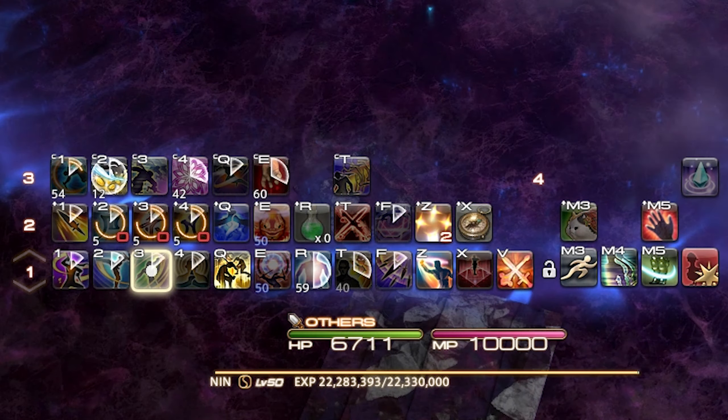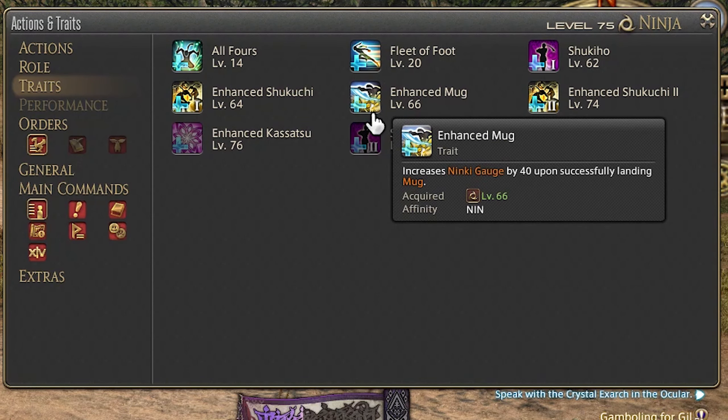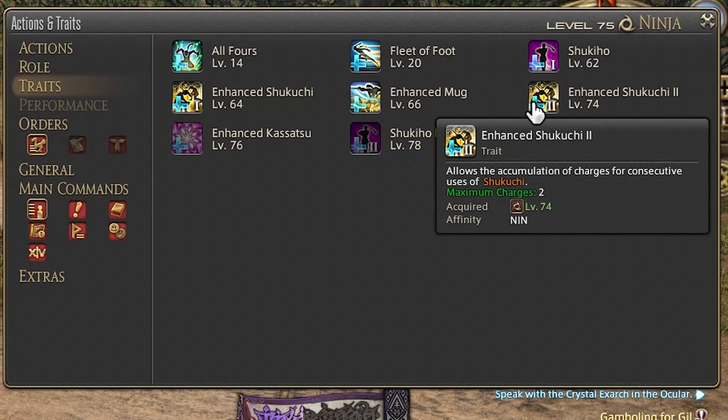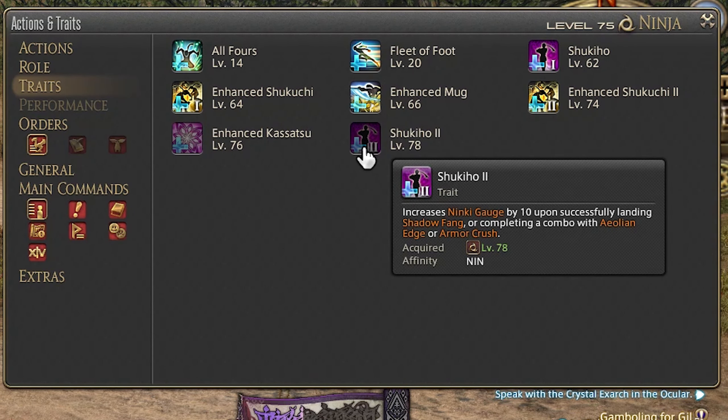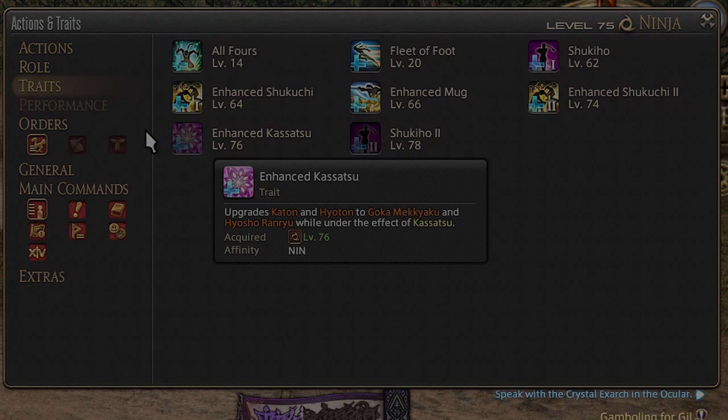Finally, you want to be reading your passives. This can turn an ability that was previously never used into something you use all the time. You can see all of your class abilities, passives, role abilities, and general actions by clicking P and looking at them there.